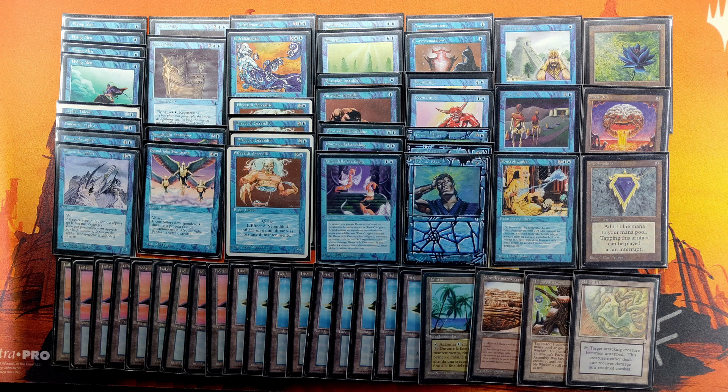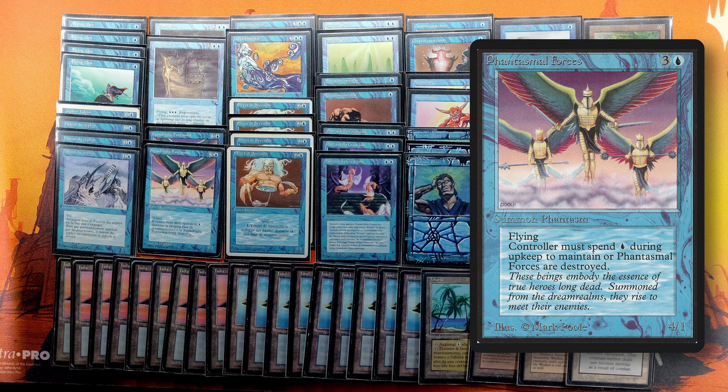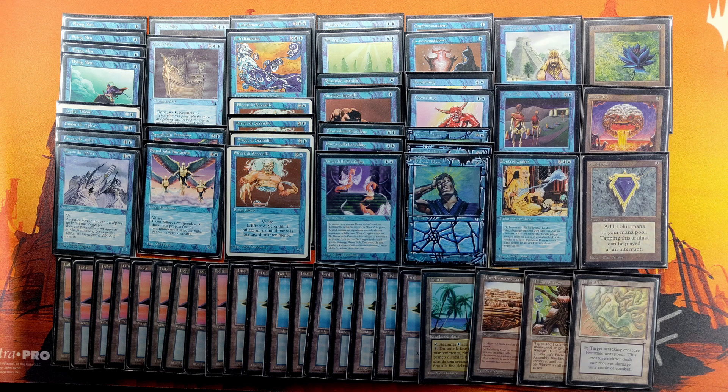The creature package starts with Flying Men and Zephyr Falcons as low-end creatures — weak, but with a little buffing they can do some damage. The next section, the fun ones: Phantasmal Forces and Ghost Ships. Phantasmal Forces is the big deal here — a flying 4-power creature with only 4 mana and an upkeep cost is still pretty nice for old school. Ghost Ship is mainly there to be a bolt-proof creature that can be annoying in the late game with that regeneration. The last batch is the big hitters: Serendib Efreets and Air Elementals — your standard strong blue creatures, and we've all seen how good they can be.